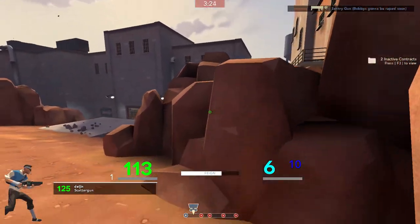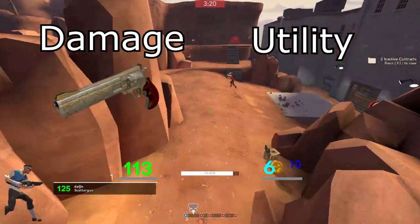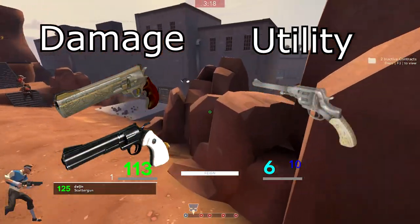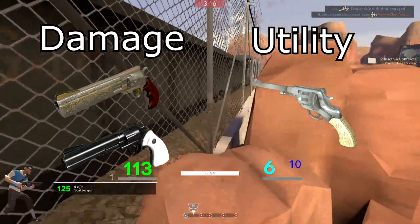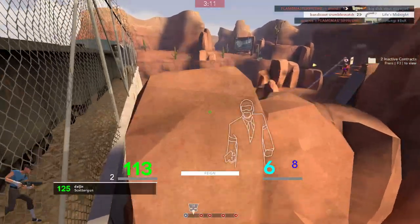Let's start with the guns. I like to categorise them as damage and utility. You've got the Ambassador and the Revolver for damage, and the L'Etranger for utility. I tend to ignore the Diamondback and Enforcer because most leagues ban them, and besides, I prefer the Ambassador for crits on demand.